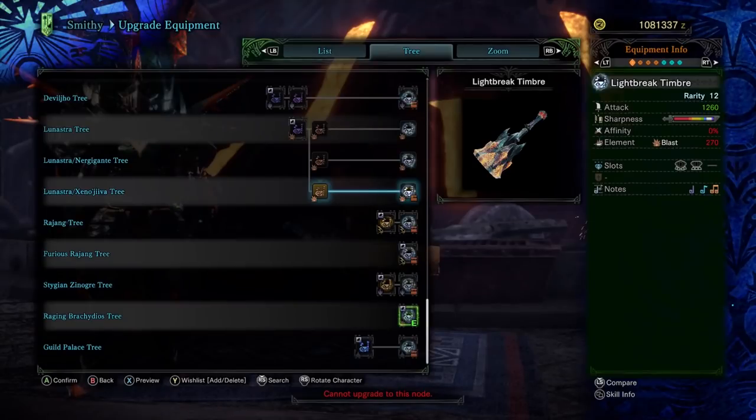Jumping in on the stats, we start off with a quite impressive 1260 Raw Attack. This is outdone only by the OG Rajong Horn, the Den Den Doom Sounder. The sharpness is pretty neat because if you look at it too fast, you think it has that Ruiner Nergigante kind of comfy white sharpness, but right at the end you'll see a little sliver of purple sharpness. Having purple sharpness already built in is always a plus.